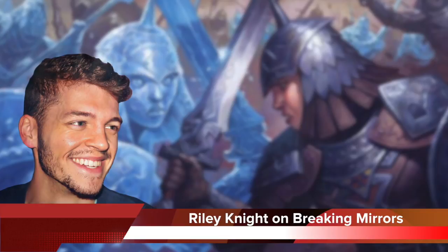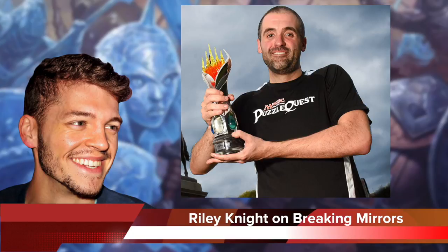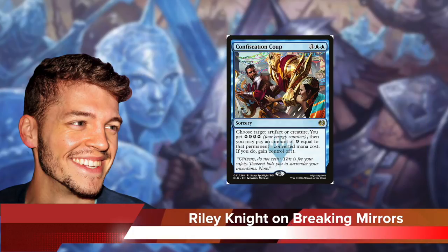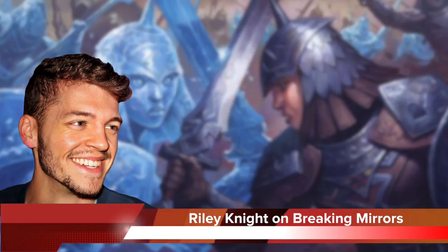Energy strategies of different stripes have run roughshod over Standard for months. Most recently, of course, helping Huey Jensen crush the World Championship in Boston. The PGO came ready with an insanely well-tuned list — they had Essence Scatter and Confiscation Coup in the main, and you can tell these boys were ready to face the mirror. And if you had hair like Reid, you'd be looking in mirrors all day long, so you can't blame them there. But breaking through board stalls is the biggest challenge faced in the Energy mirror.